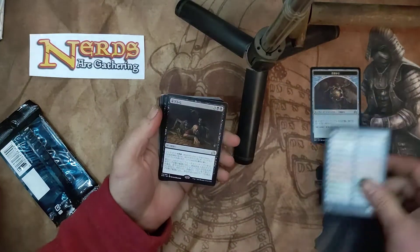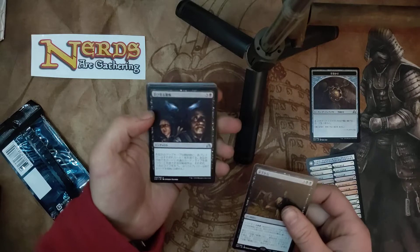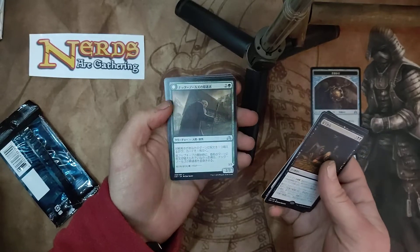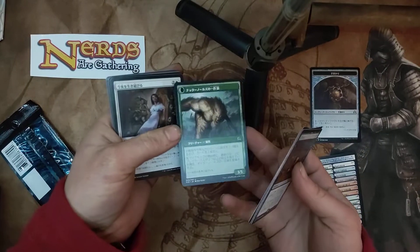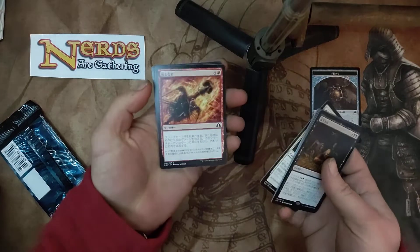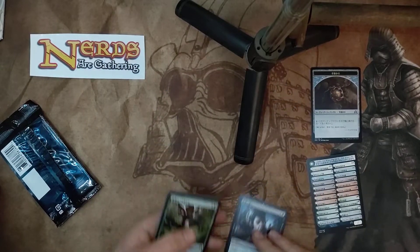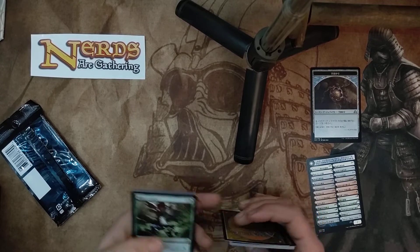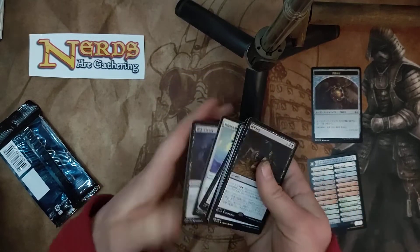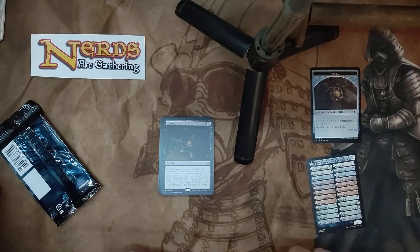We know what a list card is. There's a rare, uncommon, uncommon, uncommon, uncommon — werewolf, double-sided. Common, common, common, common, common, common.